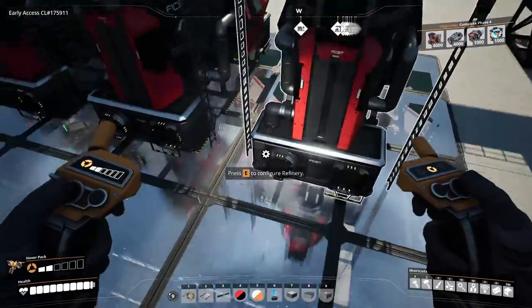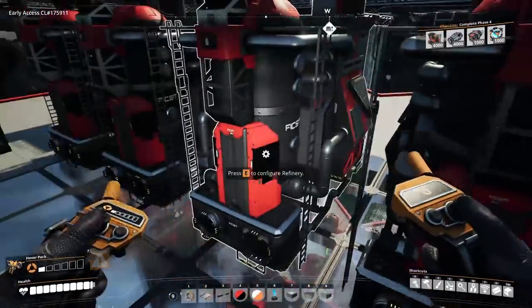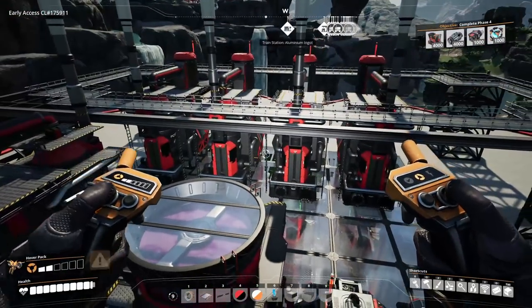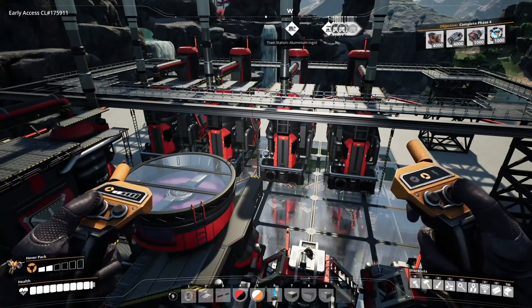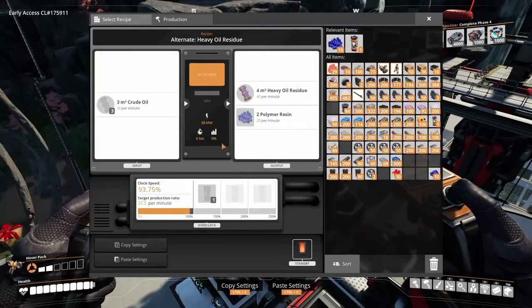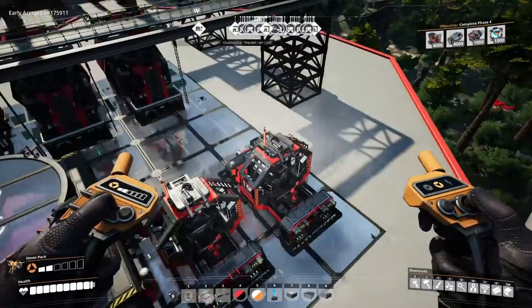So the four alternate recipes needed are: turbo fuel (compacted fuel version), compacted coal, diluted fuel for the blender, and heavy oil residue. Those are scaled toward exactly 50 compacted coal per minute per level going into the turbo fuel refinery.